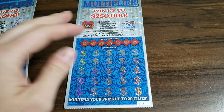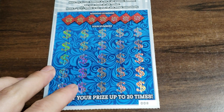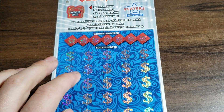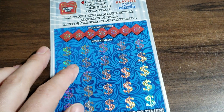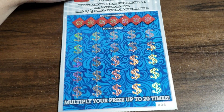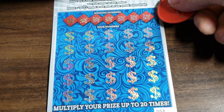You all know how this game should be played by now. Odds are 1 in 2.75, and looking for a match and win. Find the Reindeer, it's an automatic win. And if you do find a win, it's a 2, 5, 10, or 20 times the prize. Which we found some nice winners on this ticket, so let's see if we can find some more.